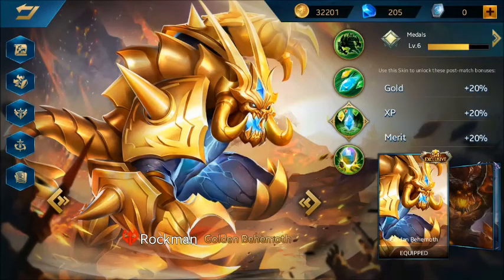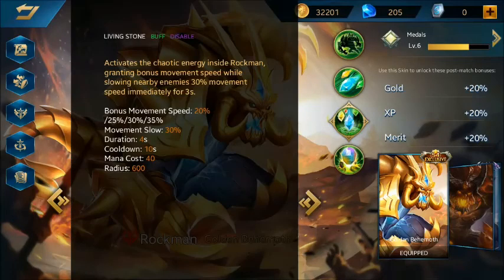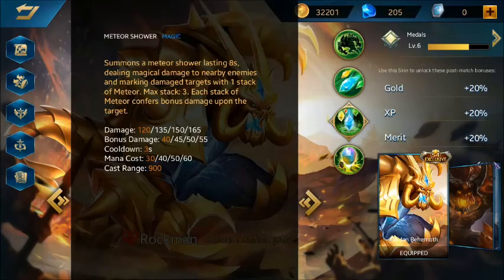I'll show you Rockman's skills. His first skill is Living Stone. When clicked, he runs and gains a bonus movement speed of 20% to 35%, and can slow enemies by 30%. This hero is great for ganking enemies, chasing, or escaping.